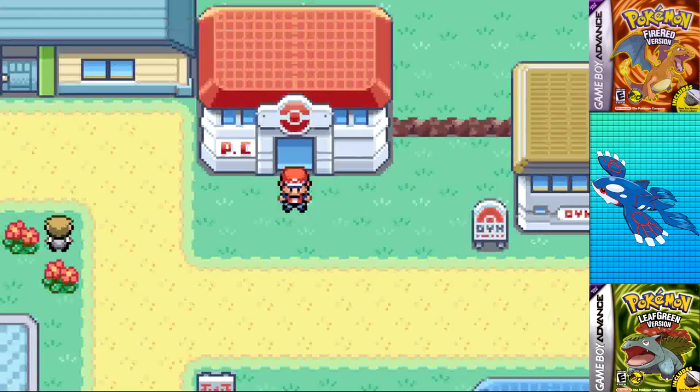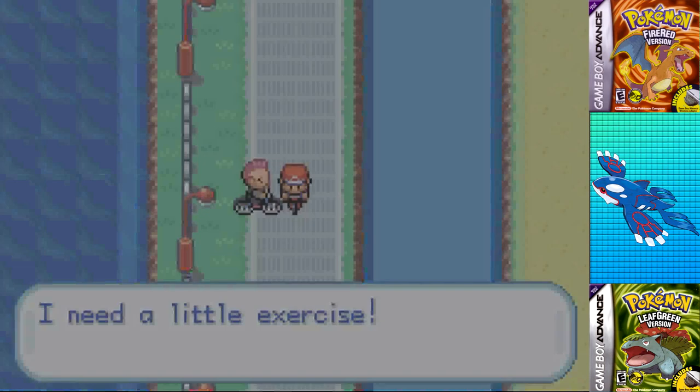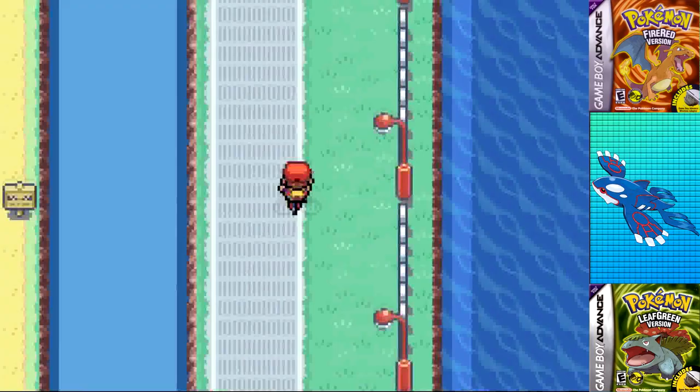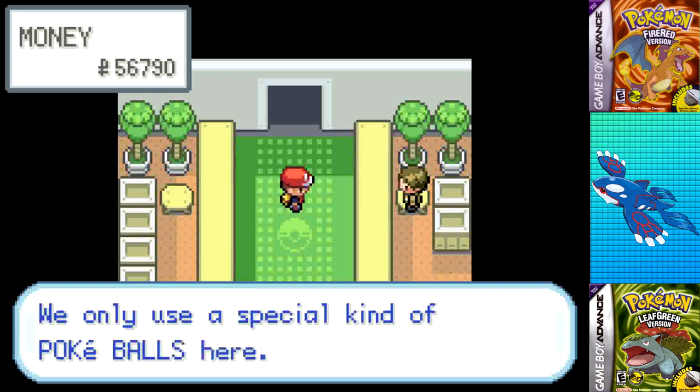I flew back to Celadon, then realized I didn't have the bike, so I flew back to Cerulean, grabbed it, then flew back to Celadon, finally arriving on the Cycling Road. Past level 40 at this point, so I should be completely fine for Koga. I grabbed the hidden PP Up, Max Elixir, and the hidden Rare Candy on Cycling Road since it's really not much of a time loss to go for it.